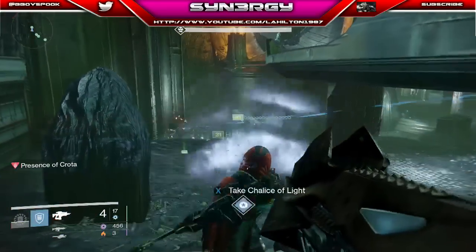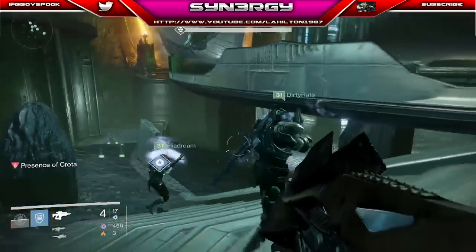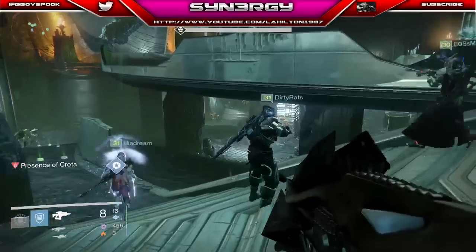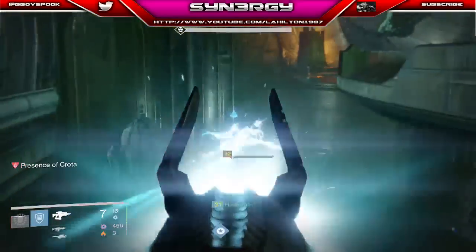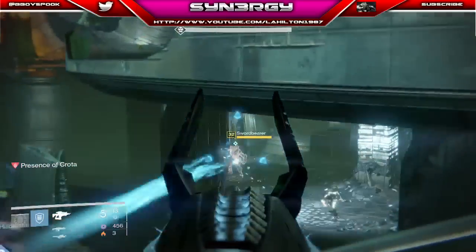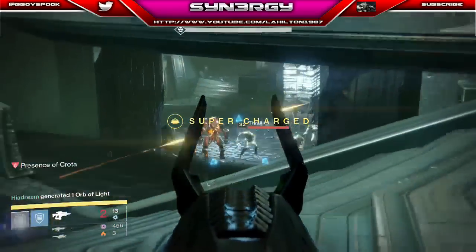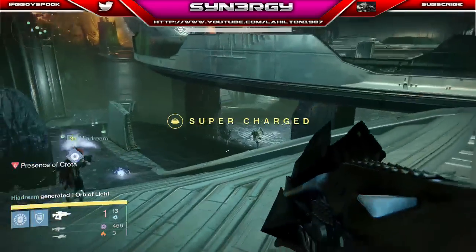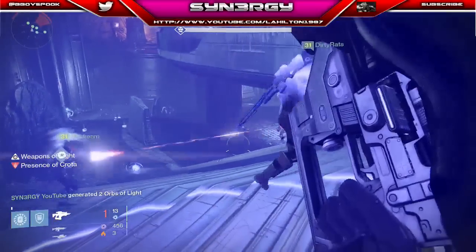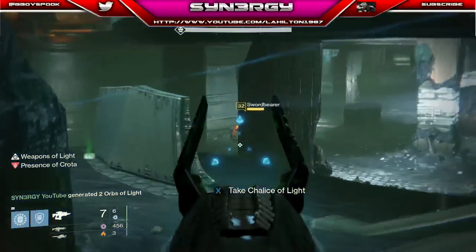You can see the Chalice of Light now — it will heal people whenever they pick it up, so if they need it they'll pick it up to regen health. But you can see my health is still not even a sliver off. I'm on the stairs in view of the Knights whenever they come, but they're being sat down pretty quickly by our snipers.